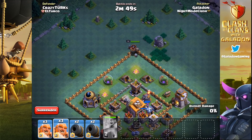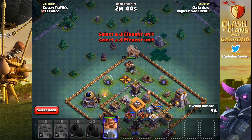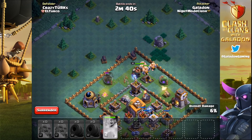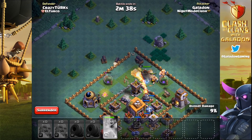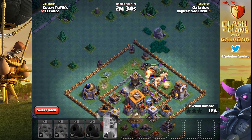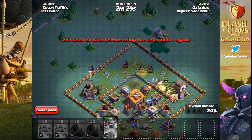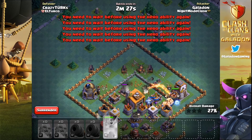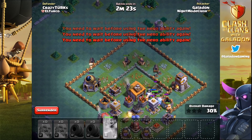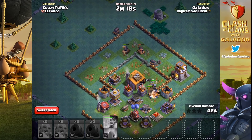A lot of players are going with two entry points into a base like this, but I just went with one, using the battle machine to trigger most of the spring traps in the area. The cannons split up a bit, with one going rogue off to the left. We want the giants and the battle machine tanking the big defenses. It didn't work perfectly as we lose two cannon carts to a single double cannon, but it's not going to matter.